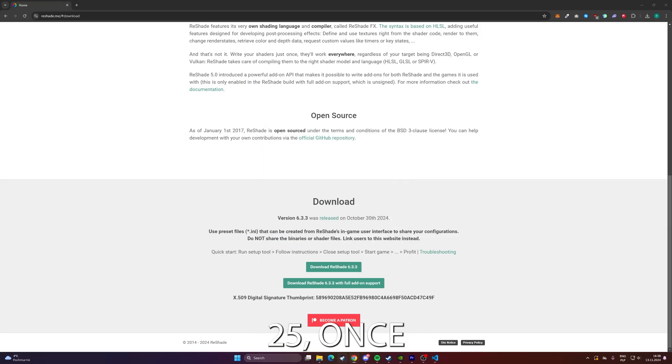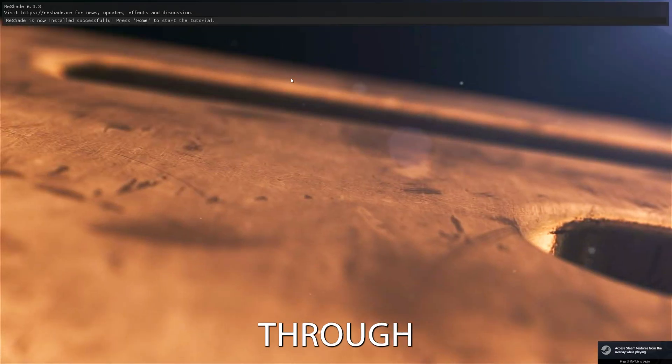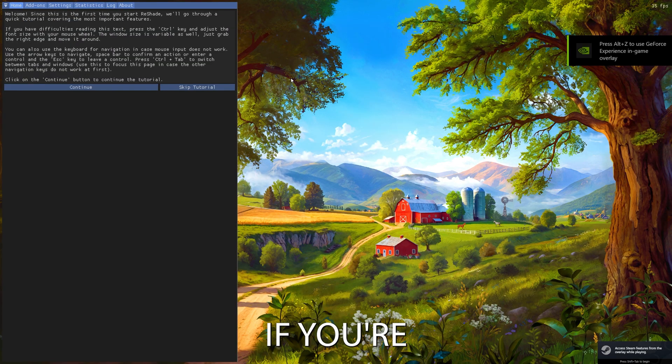In Farming Simulator 25, once ReShade is installed, open Farming Simulator 25 to begin configuring it. When the game loads, you should see a notification at the top of the screen indicating that ReShade is active. Press Home on your keyboard to open the ReShade overlay. This overlay will guide you through a quick tutorial — it's worth a look, or you can skip ahead if you're already familiar with it.